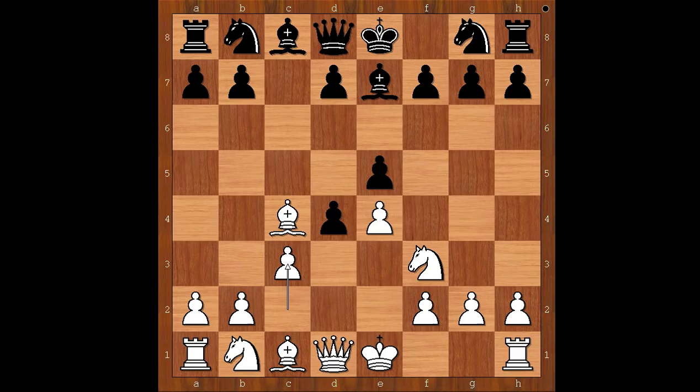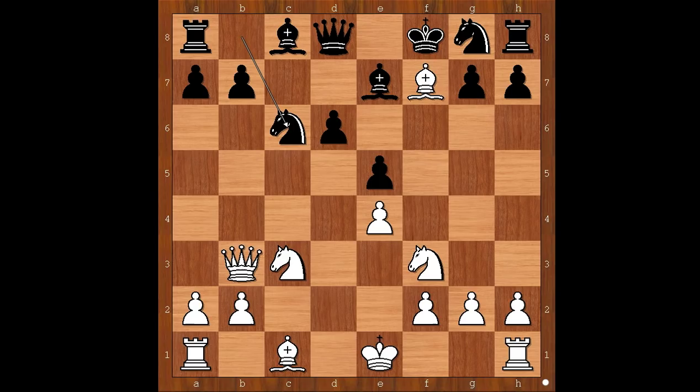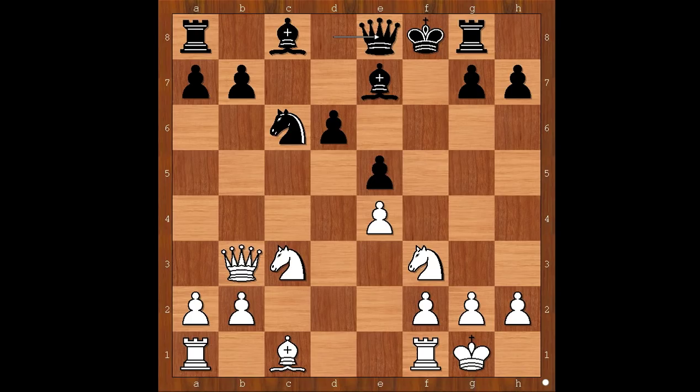Back to our game. After c3, Giornaud played d6. Queen to b3, threatening to capture on f7. d takes on c3. Bishop takes on f7 check. King to f8. Knight takes on c3. Knight to c6. Bishop takes on g8. Rook takes on g8. And Paul Morphy castled kingside. Queen to e8. Material is equal, but white has better placed pieces and a safer king.